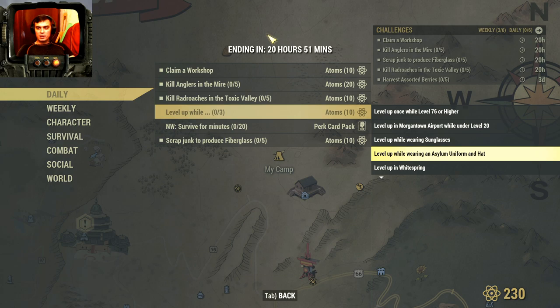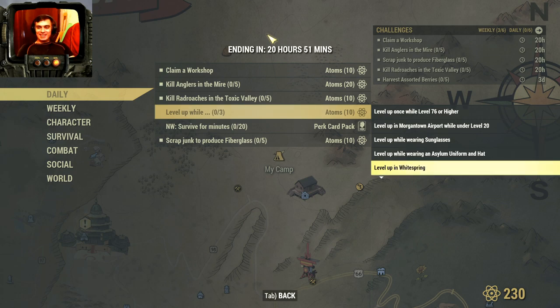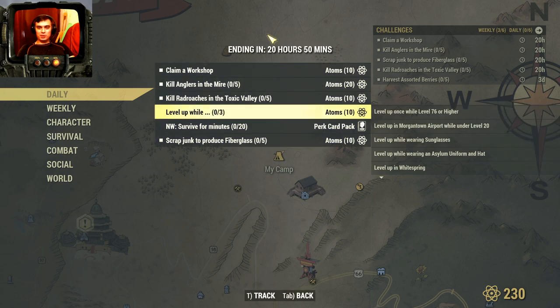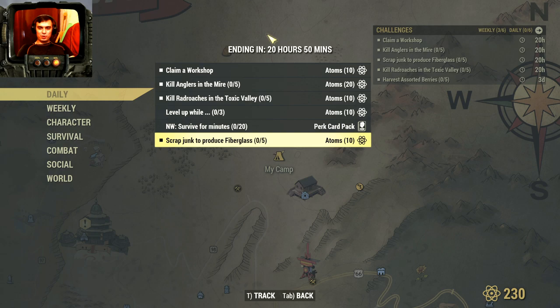Airport, under level 20 sunglasses, saloon uniform hat — wearing those. Also in Whitesprings, Fazeer site, Graham and Chally — that's the traveling super mutant merchant — wielding a sword, using camps, engaged in PvP in your camp or teammate's camp. If you complete three of these at the same time as you level up, you'll get an additional 10 atoms. Also scrap junk to produce fiberglass.